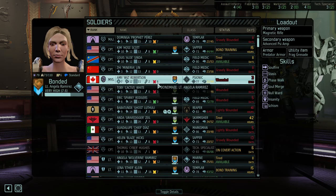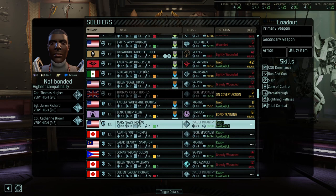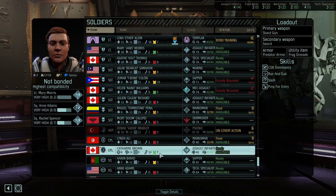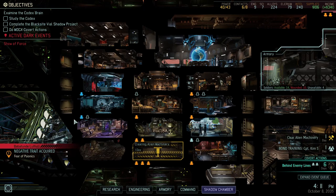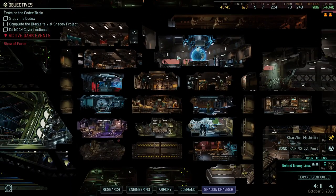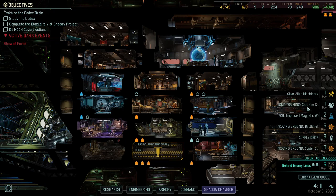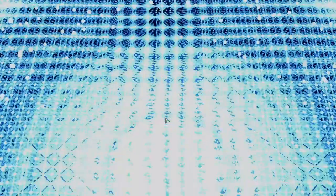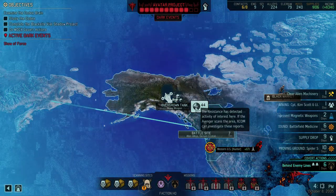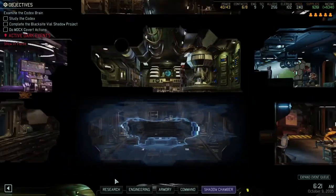Gravely Wounded, Tired, Covert Action, Tired — we basically have no soldiers left. It wasn't our Captain — it was our Lieutenant Mystic that we lost, so it could have been worse. We have an Adept down here too. We can't remove negative traits on Ghost at the moment. Machinery is done in a day, Bond Training done in a day. Magnetic Weapons in two days, Battlefield Medicine in six.